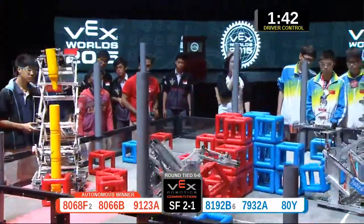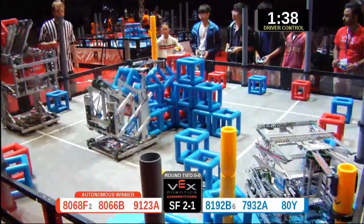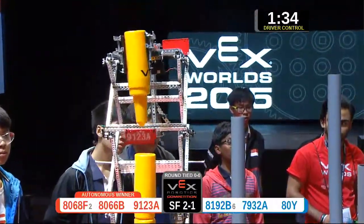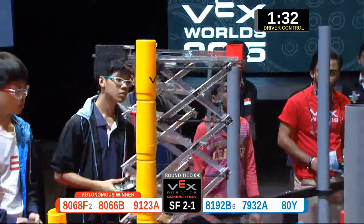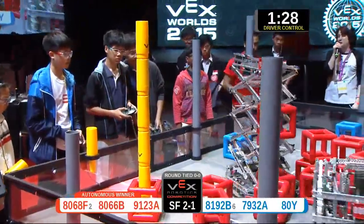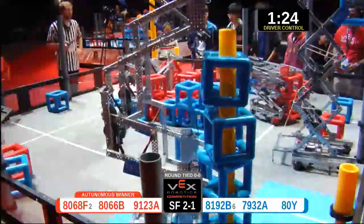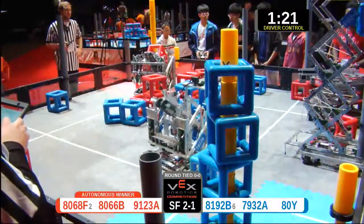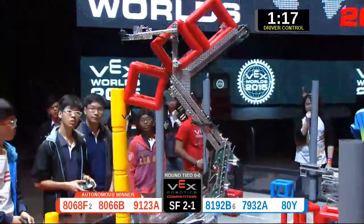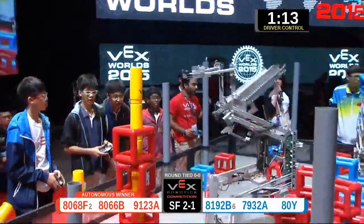Over here on my blue lines we've got 8192B and 7932A — that's the blue alliance. Red alliance: 9123A and 8068F. When I hear you cheering loud and proud — we've already got a sky rise almost bigger than me with only a minute 26 on the clock. That's pretty impressive. 8192B right over here, super tall robot. There's a blue cube on the medium post.